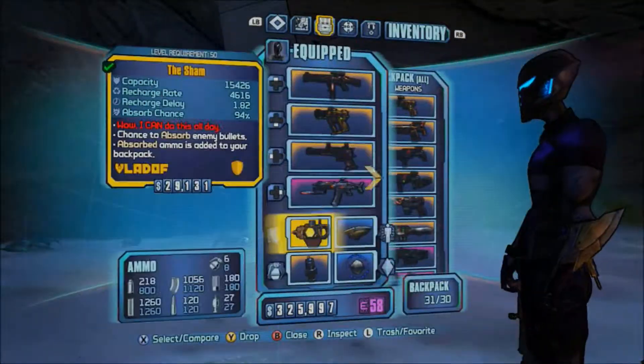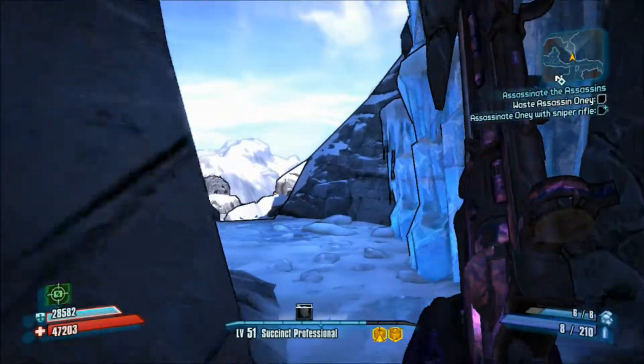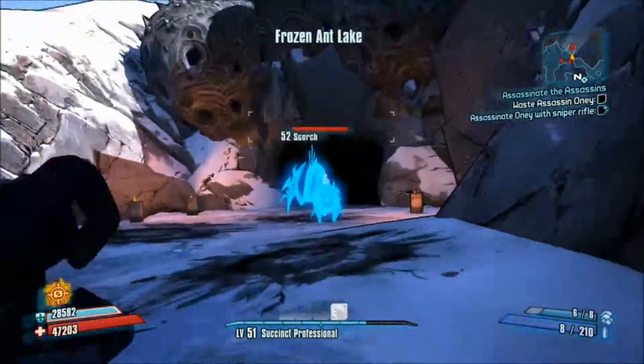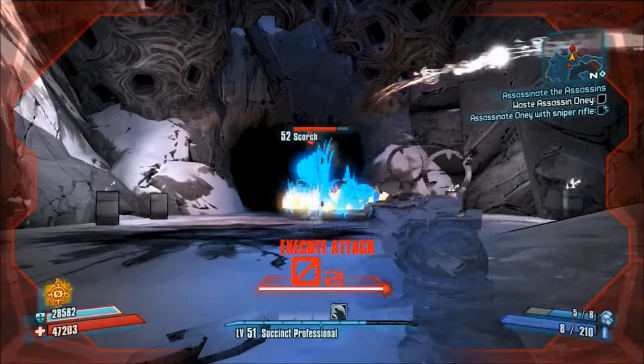It's actually a really good powerhouse. I like to use this on fleshed enemies, sometimes with and without shields. We're going to put on the Tide of Terramorphous to try out this weapon. So there's Scorch — he comes out of this little cave with his underlings and stuff like that.